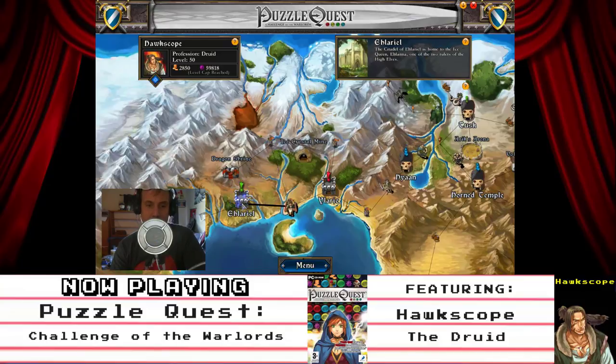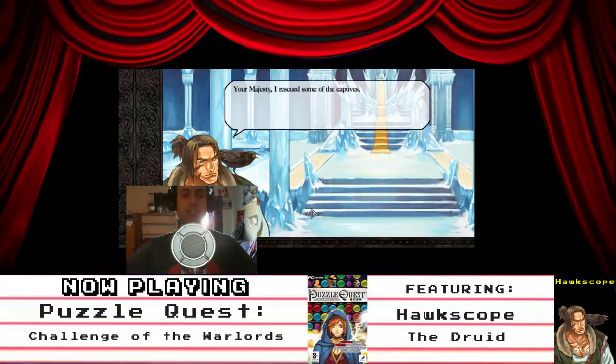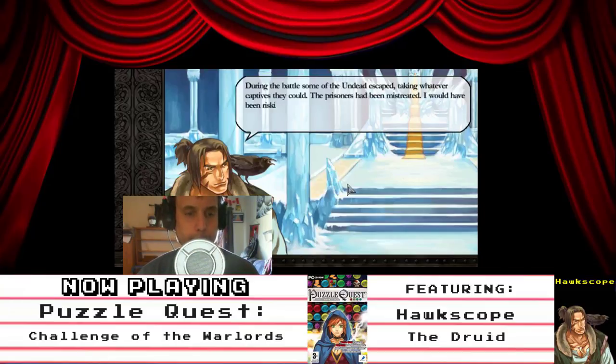Let's get back to Hell Ariel and see what we can report to the Ice Queen. Report to Queen. Your Majesty, I rescued some of the captives, but I couldn't save them all. May we ask what happened? During the battle, some of the undead escaped, taking whatever captives they could. The prisoners had been mistreated. I would have been risking the lives of the ones I did save if I had left them to chase after the others.